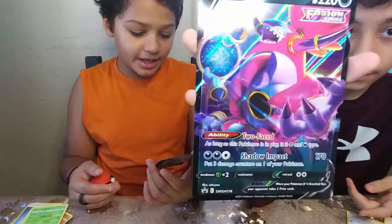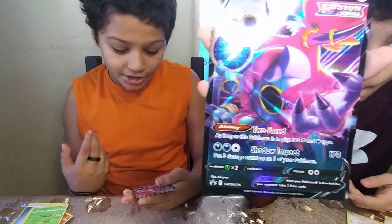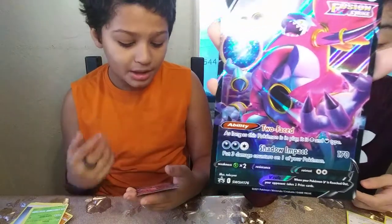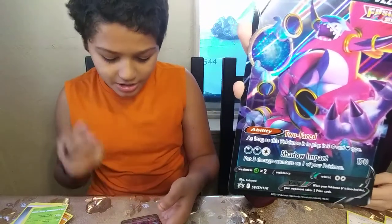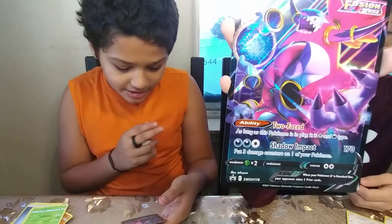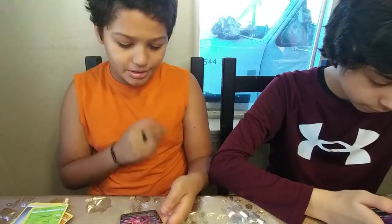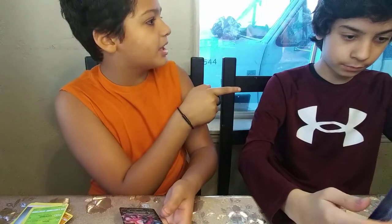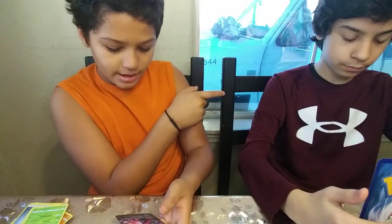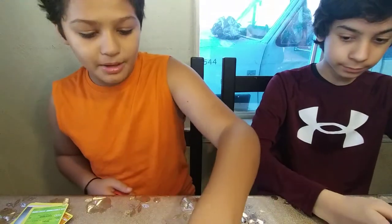The Hoopa V Fusion Strike has 220 HP. It's a Basic Pokemon. Its ability is Two-Faced — so as long as this Pokemon is in play, it is both a Psychic type and Dark type. And then it has Shadow Impact, which is kind of a rip-off of Giga Impact, and it does 170 damage. It says put 3 damage counters on one of your own Pokemon. And it's weak against Grass — I don't get it. Why is it weak against Grass? Oh, Bug — because Psychic is weak against Bug, and I believe Dark type is too. So yeah, these are our big boys right here.